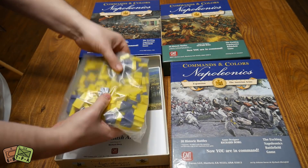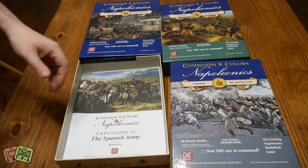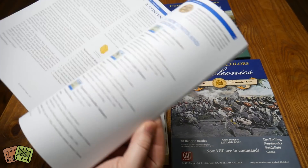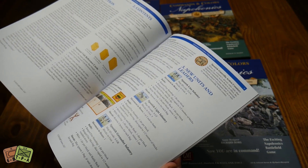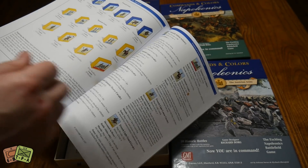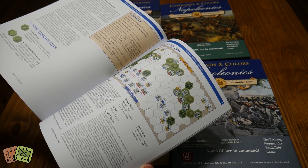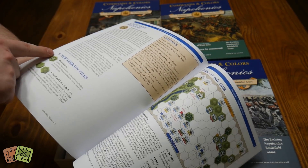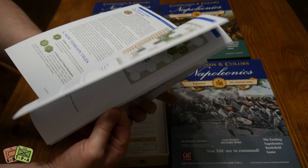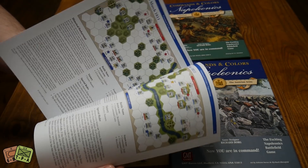Obviously the first thing you're going to get is a huge number of blocks. This is the Spanish Army, so they're nice and yellow, and you've got some blue units in there as well. This is Expansion 1, Spanish Army. There's a good introduction to what it is — new leaders and units. The blue blocks are new French units, and you get the yellow Spanish units. There's one new game mechanic, which is a Spanish guerrilla action, and a couple of new tiles. Everything else is just battles after battles after battles.